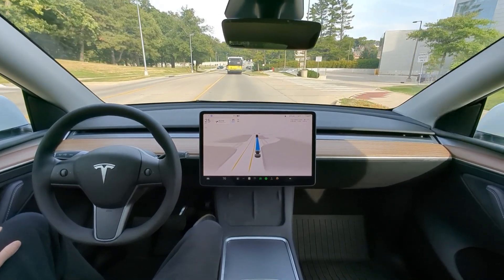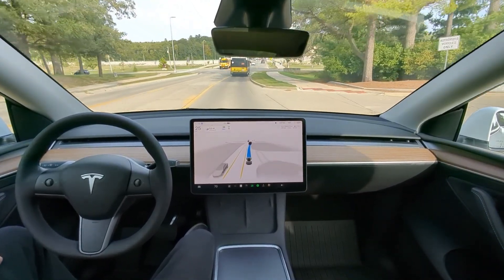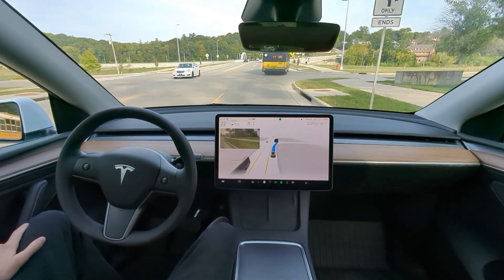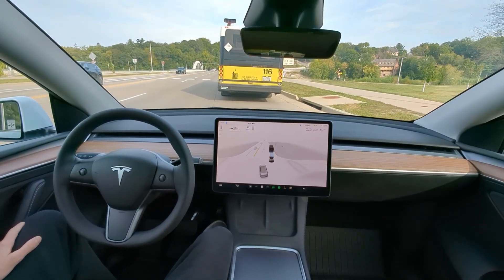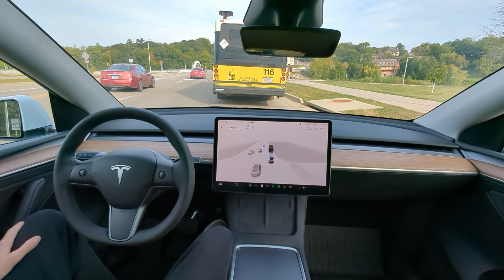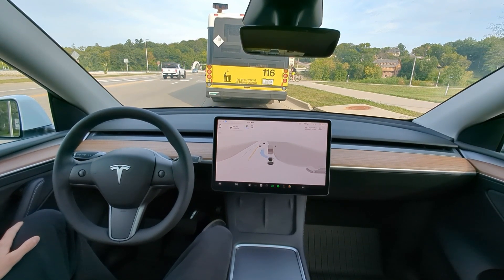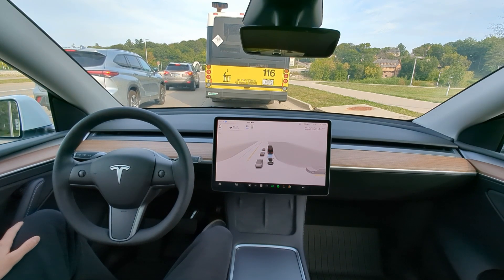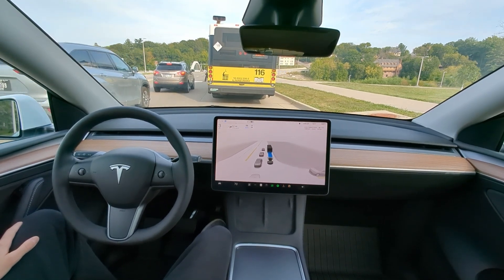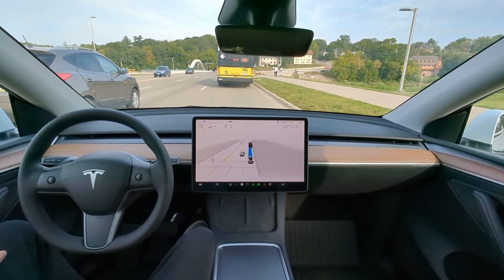With version 12 neural networks, the idea is that the network is going to at times mimic humans — a human might go 27 or 28 in a 25. Let's see what it does here. I think it's going to stop behind this bus, which is not what a human would do. You can see all the cars passing me on the left — this is boring, not what a human would do. Still stopped behind the bus as all the humans drive around on the left. You can't argue that's not safe, it's just not the most efficient route.